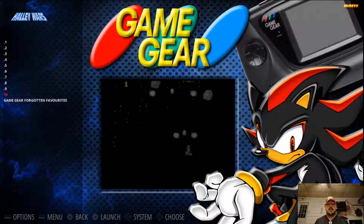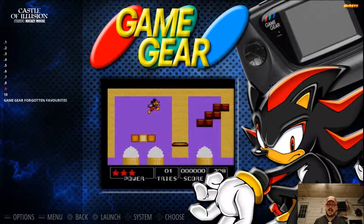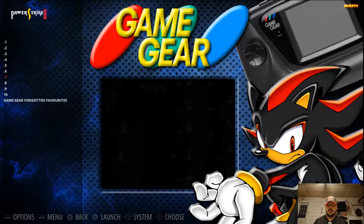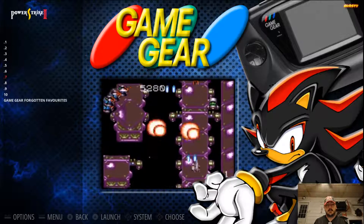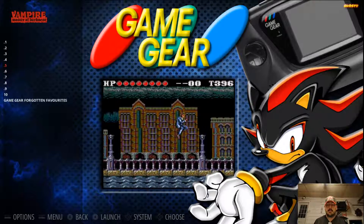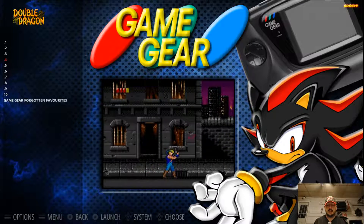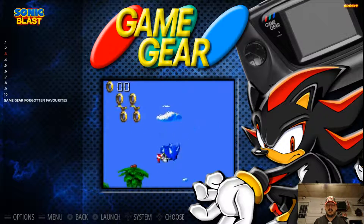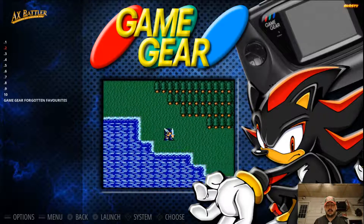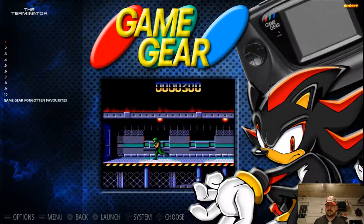Let's just recap here. Number 10: Halley Wars. Number 9: Castle of Illusion. Number 8: Cool Spot. Number 7: Power Strike 2. Number 6: Star Wars. Number 5: Vampire Master of Darkness. Number 4: Double Dragon. Number 3: Sonic Blast. Number 2: Axe Battler — A Legend of Golden Axe. And coming in at the top spot, number 1: The Terminator.